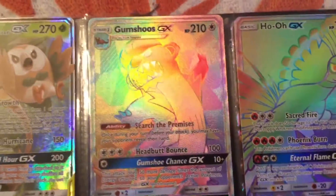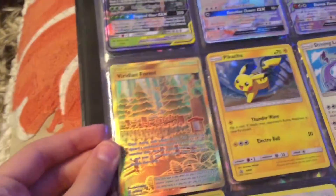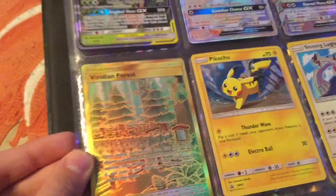And now we've got the really good cards. We've got our two Rainbow Rares. We started off with a Gumshoos GX — looks awesome. Then a Ho-Oh GX, that was from the box I opened a while ago. Then we've got the Golden Card — I don't know if it's a Golden Card or just like a Gold Trainer. But it's super awesome. Viridian Forest.